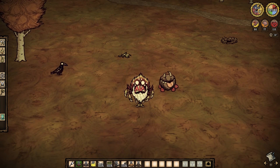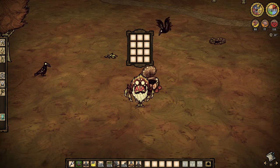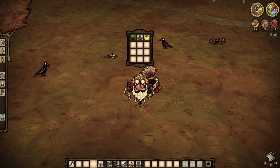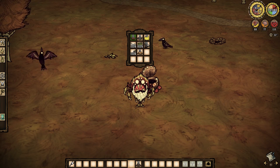Not only is there an obvious aesthetic change, Shadow Chester now has an additional row of inventory available to players, bringing him to 12 slots total. For early game transport and resource management, Shadow Chester takes the cake and will be a tremendous help. Get you one.